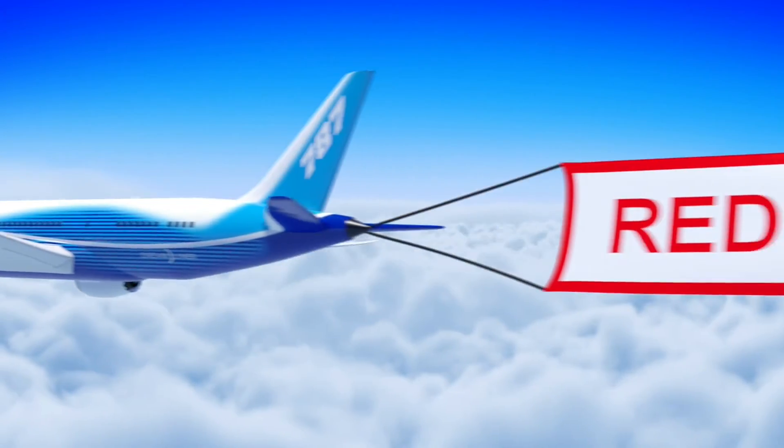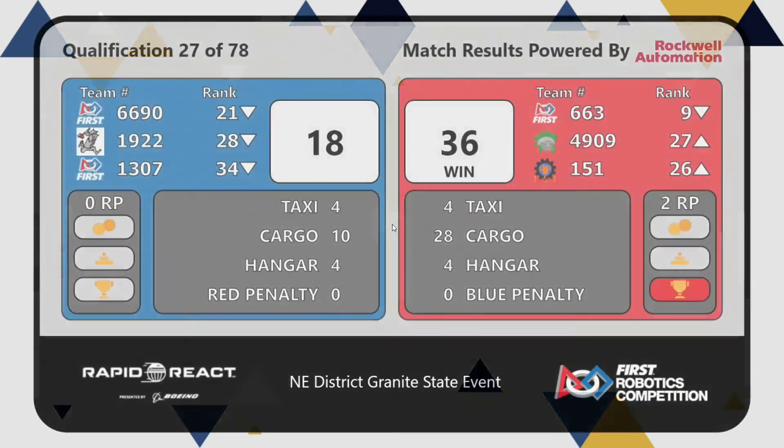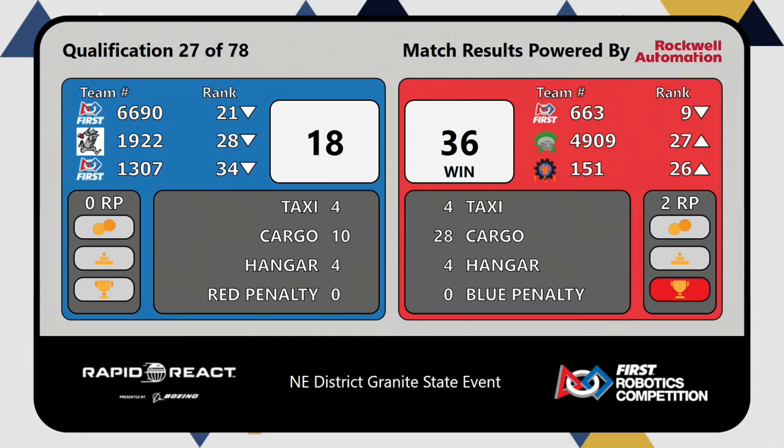Here come your scores. Match number 27 up on the board. It's the Red Alliance with the win, 36 to 18. Two ranking points going to each of our Red Alliance robots. Those cargo points making a solid difference here. Up next, match number 28.